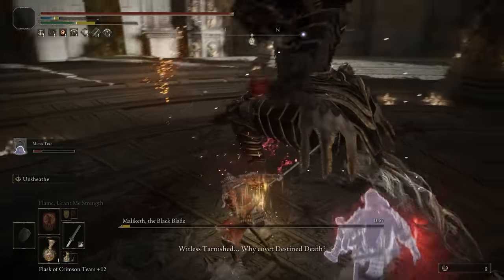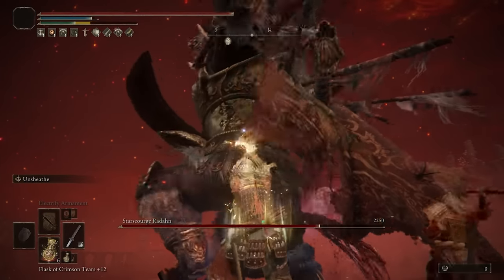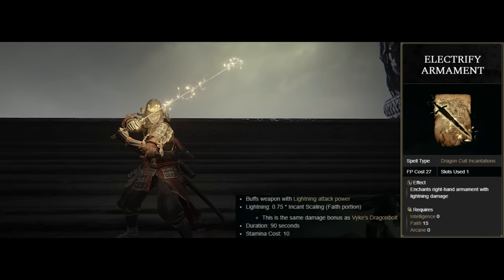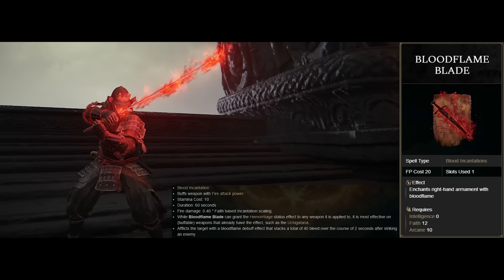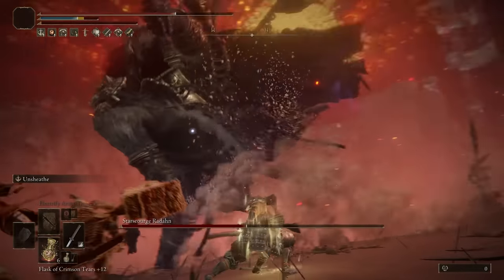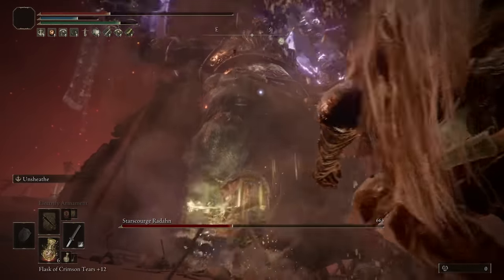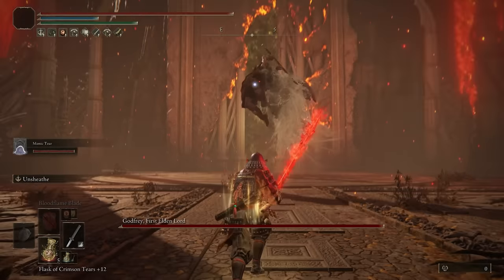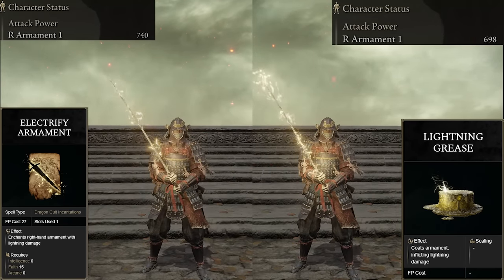So if you remember what I mentioned at the beginning of this video about customizing your samurai, this is exactly what I'm going into. Since we're using the keen variation on both of our swords, this leaves room for us to buff our weapons, and there's a couple of incantations we can go with. We can use Electrify Armament which adds lightning damage to our weapon for 90 seconds, Bloodflame Blade which adds fire damage and an extra 40 bleed buildup for 60 seconds, or Orders Blade which adds holy damage for 90 seconds. What I noticed with a lot of samurai builds is you usually just level up dexterity for your damage and that's it. But with this here, all of these incantations scale with faith, so we're going to have a secondary stat to level up to increase our damage even more. And these buffs are better than just using grease because they become pretty much infinite only consuming mana, have a longer lasting duration, and they'll end up doing more damage as well.